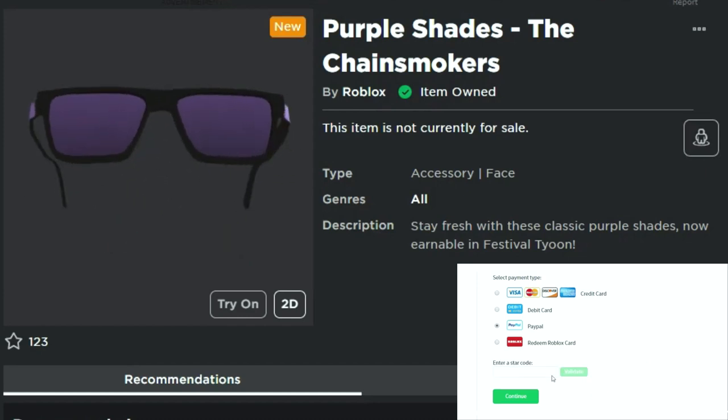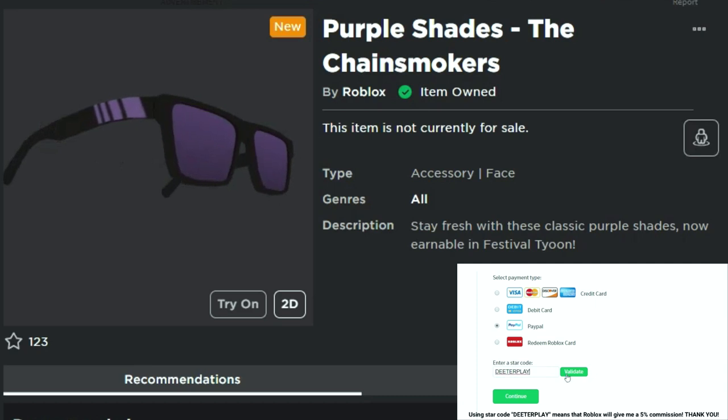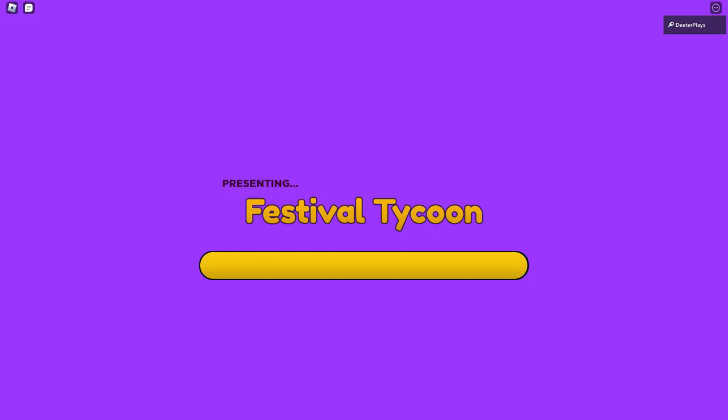What is up guys, welcome back to DieterPlays. Here's another free item for you today — the purple shades for the Chainsmokers event. There's this and several other free items that we're gonna be making videos for. The game here is Festival Tycoon. It looks like it's just sort of a test game right now; they don't even have a thumbnail.